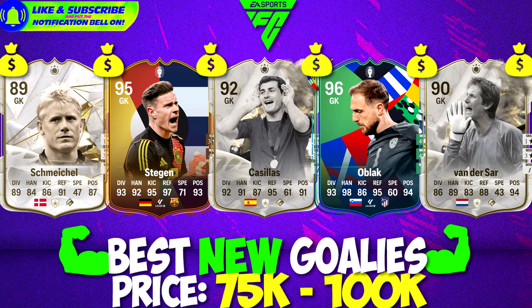Then we find Marc-André Ter Stegen with a 95-rated Road to Glory card — but luckily for Germany, that path got destroyed by Spain. They did not make it, but Ter Stegen still has a 95-rated card that looks pretty impressive. Then we find Iker Casillas with a 92-rated card — also not bad. Jan Oblak is in La Liga, and La Liga has so many amazing goalkeepers: Ter Stegen, Oblak — it's hard to choose.